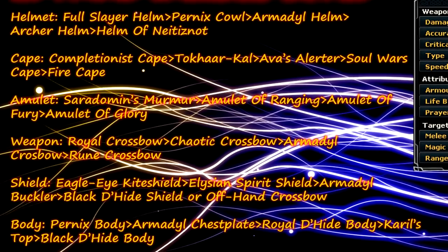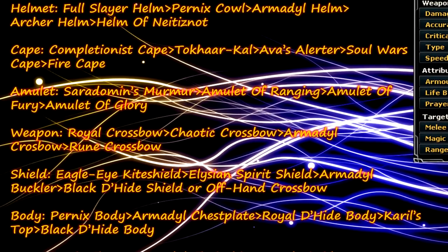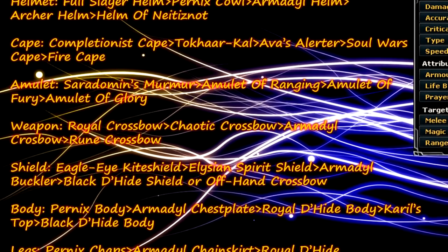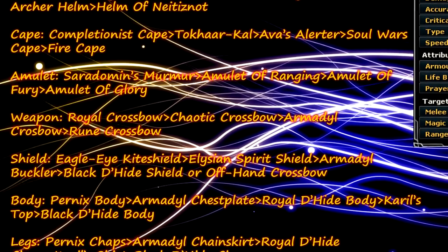For your amulet you want either a Saradomin Murmur, Amulet of Ranging, Amulet of Fury, or Amulet of Glory — or any lower if you haven't got the funds. For weapon you either want a Royal Crossbow, Chaotic Crossbow, Armadyl Crossbow or Rune Crossbow.